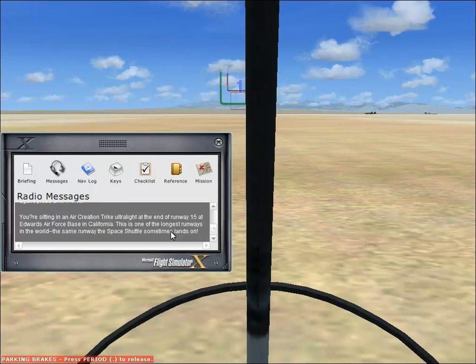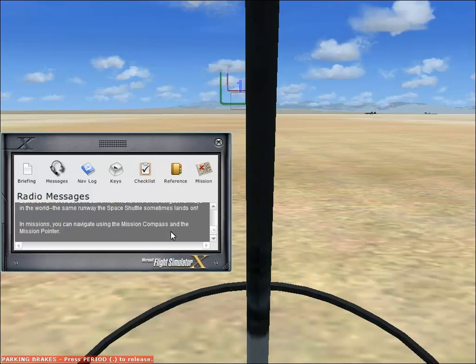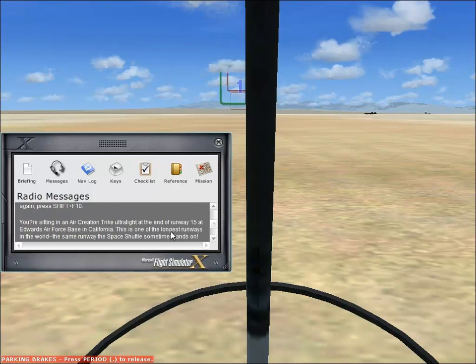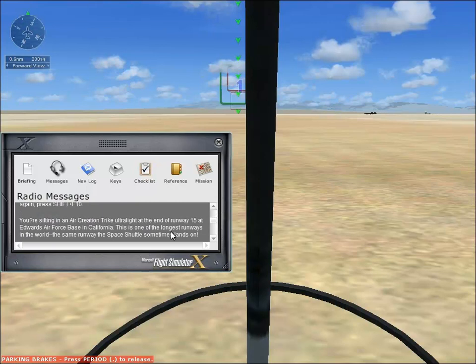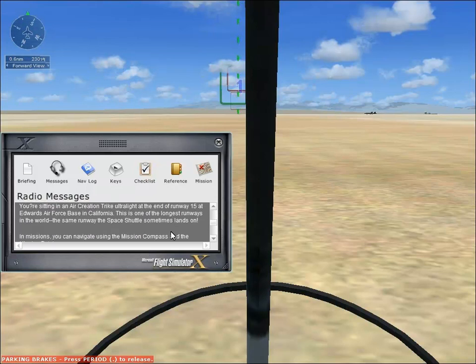You're sitting in an Air Creation trike ultralight at the end of runway 15 at the edge of the air force base in California. This is one of the longest runways in the world — it's freaking so short though! Is this the same runway as the space shuttle sometimes? Holy shit, this is a big runway then.